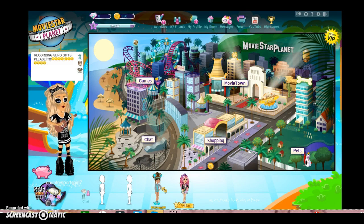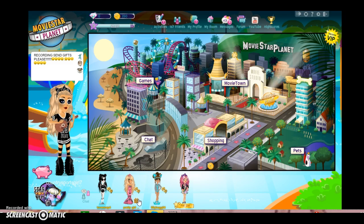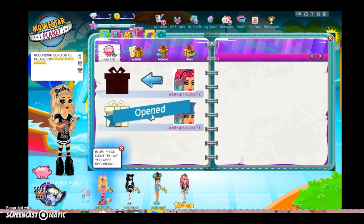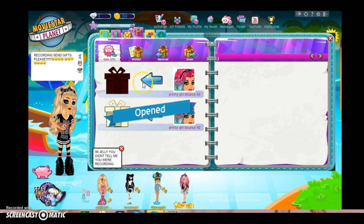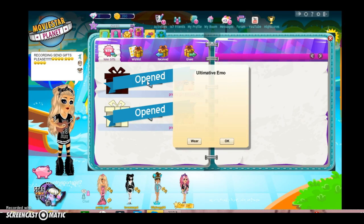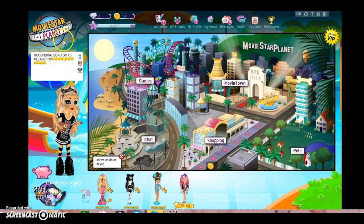And if you guys can't do it, I can do it for you — just comment your username below, or you can text me. I'm going to give a shoutout to Pretty Girl Bounce 42. She is like my partner in time and she's been giving me so many gifts. Sorry about the background — it's just my little brother and sister playing. So just message me and we can totally do that. Thank you.